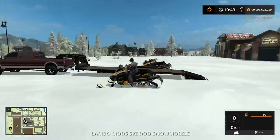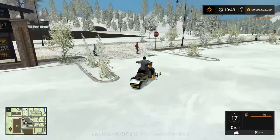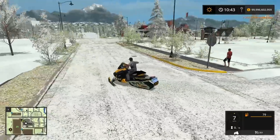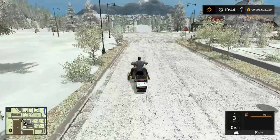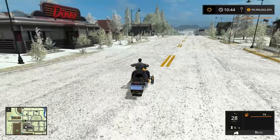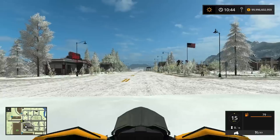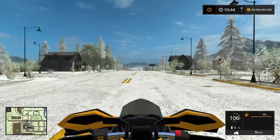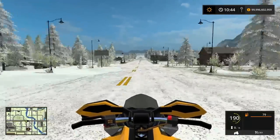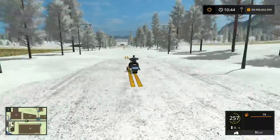We're gonna jump in this one. Start her up. Watch this - it goes to 351 miles an hour, dude. I gotta do it. Even though it might be a little dangerous, we gotta see how fast we can get going. Oh my gosh, okay, we're gonna have to hit some big jumps. 200! This doesn't even seem real.